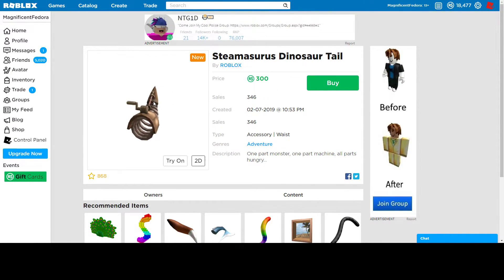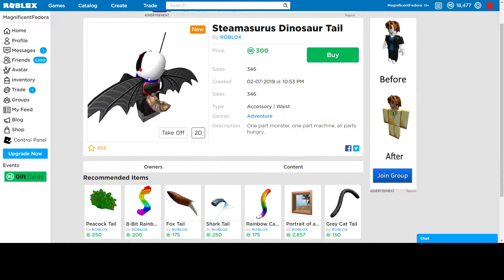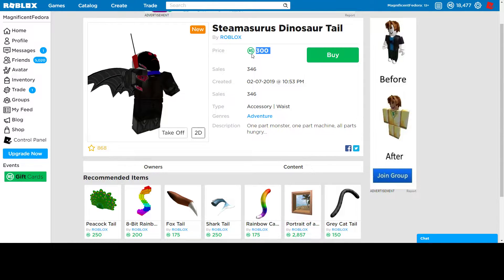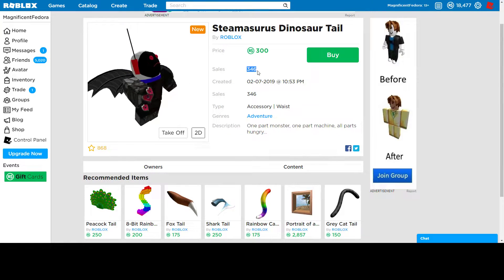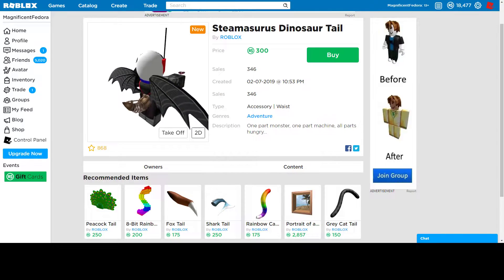This also came out around the same time as the Immortal. It's just a dinosaur tail — a regular old tail. It's 300 Robux, which is more expensive than a lot of the other tails, but it is more detailed. It's cool — if you want to be a steampunk dinosaur, I think it's pretty cool for 300. It only has about 300 sales, which is really low. If you want it, you can get it, but I don't think it's ever going to be limited.